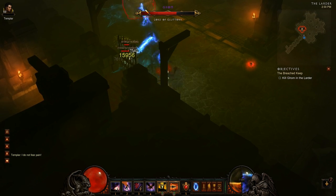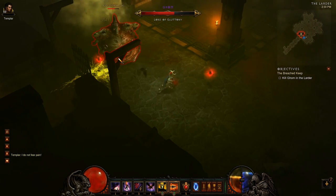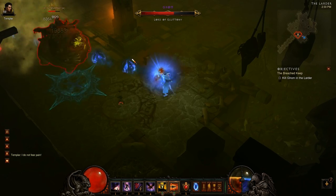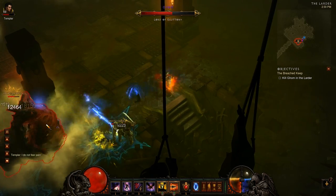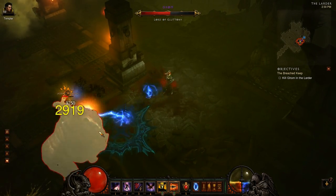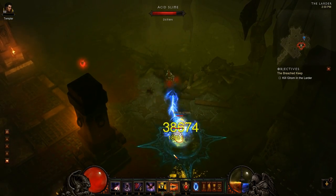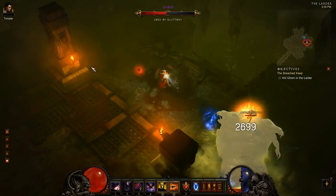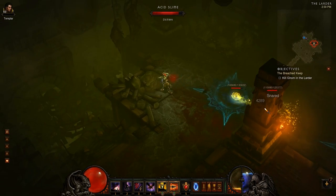I have about 250 resist all, but it's very unnecessary because I get one-shot by everything. I have 14,000 life, which is low, but again I get one-shot so it's more than I actually need. So focus on damage — and that doesn't just mean a big-hitting weapon. For a demon hunter it's nice to stack crit hit chance, crit hit damage, decent DPS on your weapon, and dexterity. I'm going to talk a little bit about how to use the auction house to get those stats.